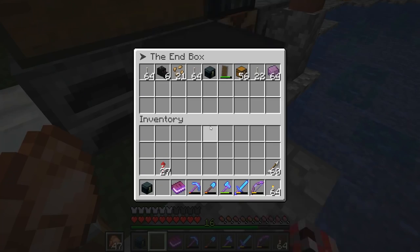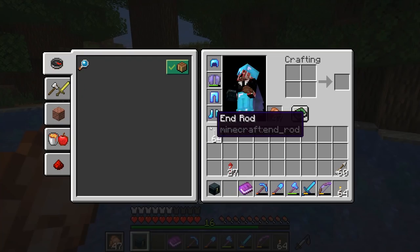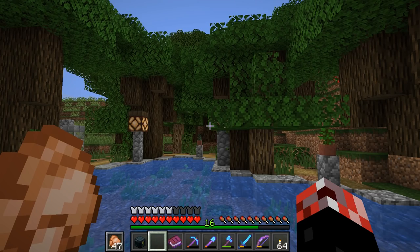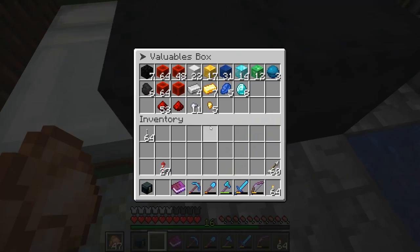I'm talking about End Rods. That is right, my friends. I think End Rods would make for an absolutely perfect addition to this, dangling down from the leaves, from the canopy, and they have a particle effect. It's going to look really, really cool, my friends. So hopefully you guys are looking forward to this episode.